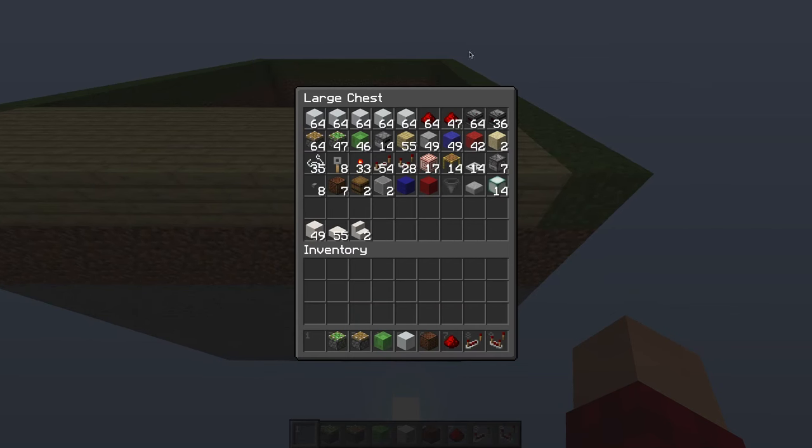You're going to need at least 5 stacks of building blocks, about 2 stacks of redstone dust, 100 observers, a stack of pistons, 47 sticky pistons, 46 slime blocks, 14 furnaces or any other immovable block, 55 birch planks or whatever you want for the floor, 49 smooth stone or whatever else for the backboard, 49 blue concrete powder, 42 red concrete powder — these can be any color. You need 2 pieces of sand, 35 string, 8 tripwire hooks, 33 redstone torches, 54 repeaters, 28 comparators, 17 target blocks, 14 pieces of scaffolding, and 14 iron or wooden trapdoors.